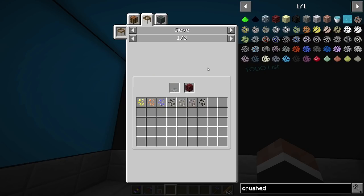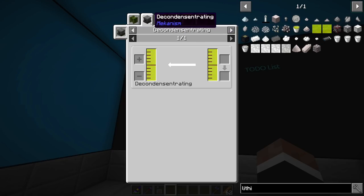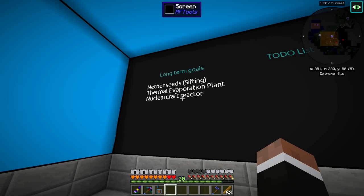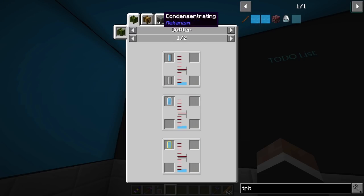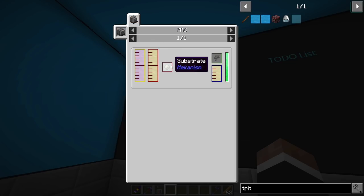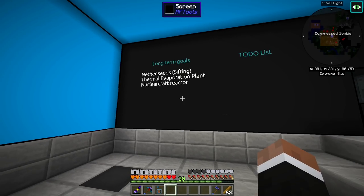We will need nether seeds for sifting netherrack. Netherrack can be sifted and we get good stuff like thorium, lithium, and boron. Lithium we can also make very easily — we just need liquid lithium and run that through an ingot former. Liquid lithium is pretty easy, we just need a thermal evaporation plant, which we also need for tritium. So that's lithium in a solar neutron activator. We will need to use our substrates to make pellets later so we can make sheets for that activator.